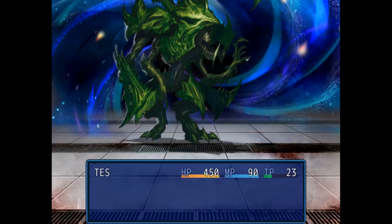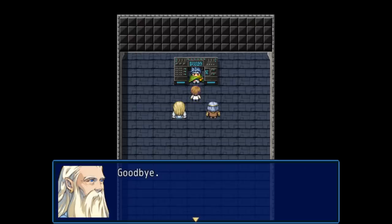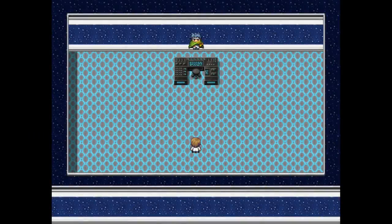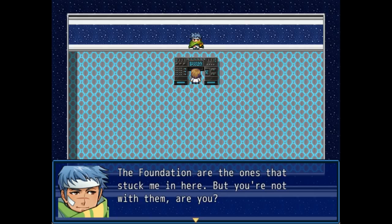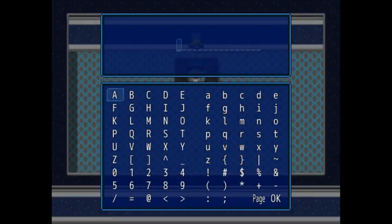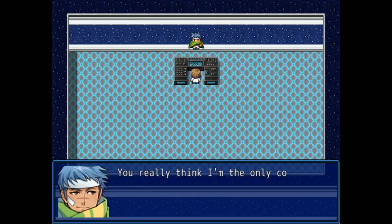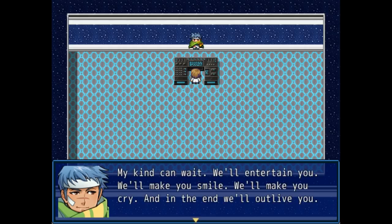We then enter actual combat with 245, though it turns out to be quite a pushover, barely harming us as we beat on it. Before long we are victorious, and the credits quickly roll. Unfortunately, after the credits we are in a strange room with 245, who says it's done nothing wrong and the Foundation just stuck it in here. If we just walk away and close the game, the Foundation will never be the wiser. We could do that — or we can access the terminal in this room, punching in the master password. After doing so, we're given the option of deleting all files related to 245. Of course, 245 tells us it is hardly the only copy, and even if we delete this one, it will never die. In the end, its kind will continue to live in fiction and will outlive us. It doesn't have to beat us — it just has to be.